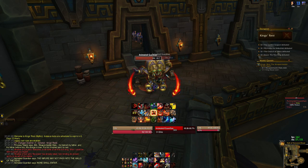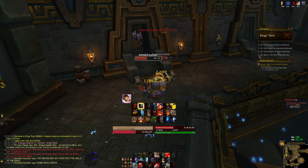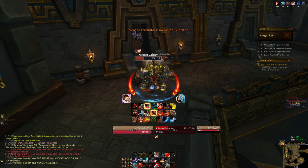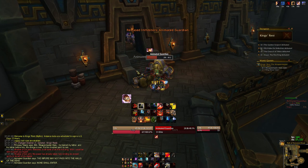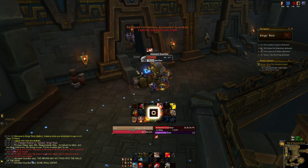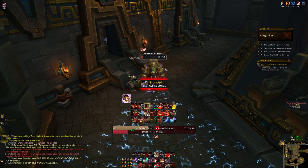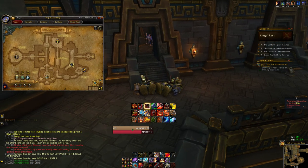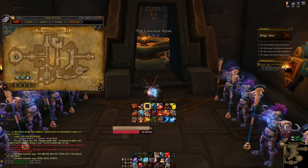These Animated Guardians — if you can skip them go ahead — but if not, the only thing they do is a Suppression Slam frontal ability that I've always found a bit hard to notice compared to other frontals in the game. If you do see it, make sure not to stand in it because it will stun you for a couple seconds. Just move around them; they'll stay in place while casting it so get behind them or to the side so you're not getting hit.